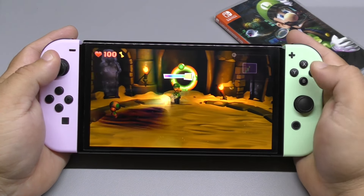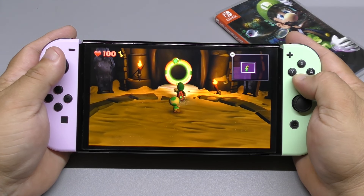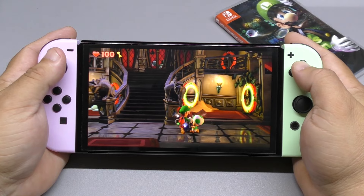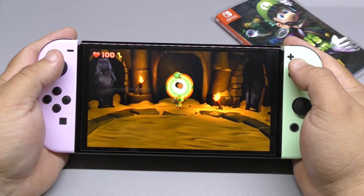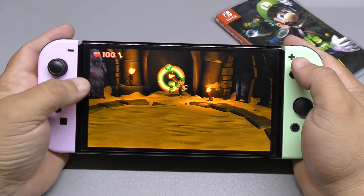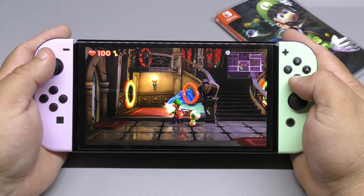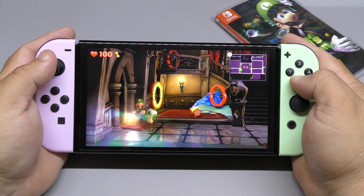Oh man, this guy panics too much. Come on, take it easy bro. Come over here, stop running around. There you go. We need to light that thing up. Remember that little log we got before — we're gonna need it. I think I have to go to the other level first because I haven't unlocked that pool yet. Yep, we're gonna have to go there first. Let's go ahead and do that.